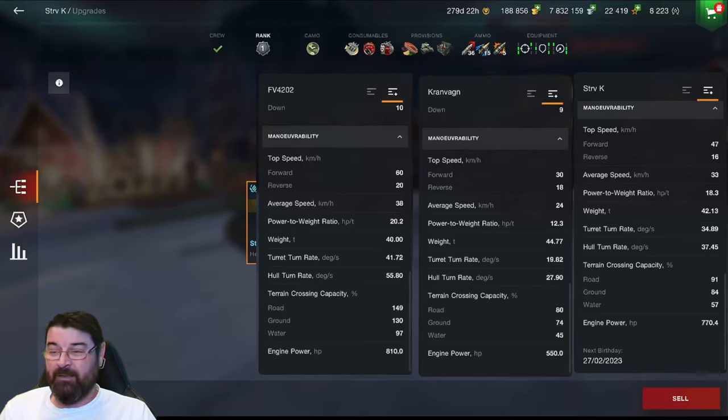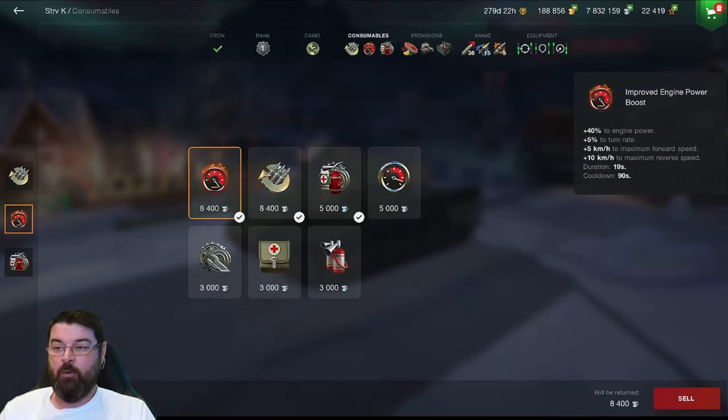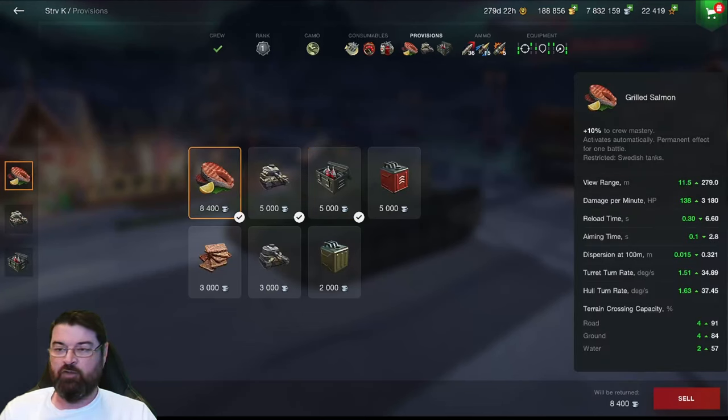The weight of the Strav K is 42.13 tonnes versus the FV's 40, which makes a difference. All in all, it's not a bad tank considering it's meant to be a heavy, and it's comparable to the FV4202 and Kranwagen — an amalgamation of those two tanks. Moving to consumables, I'm running adrenaline — common sense — an improved engine power boost, and the multi-restoration pack. For provisions I've got the grilled salmon, which increases cruise ability overall; view range goes up, damage goes up, reload time comes down, aiming time comes down, and dispersion is improved.